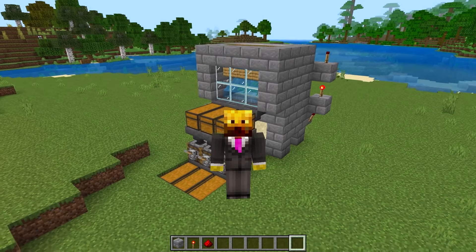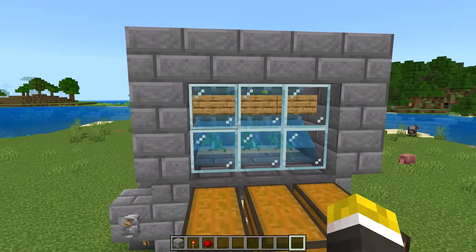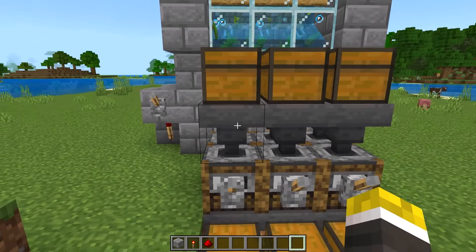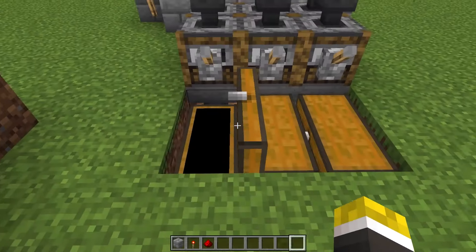Now that the entire farm is complete, I'm going to show you how to use it. It's very simple — all you have to do is click this lever. You're going to see the kelp is duplicated, it goes into this chest, into the hopper, into the smoker, and then once it's finished smoking, it's put inside of this chest.